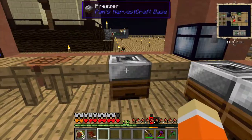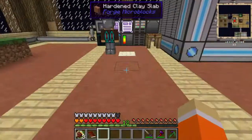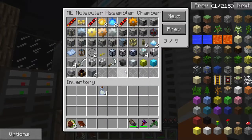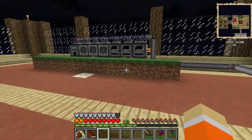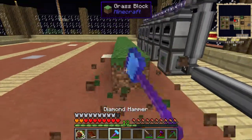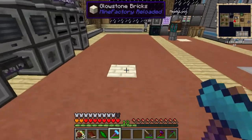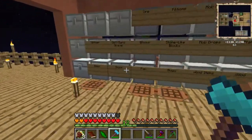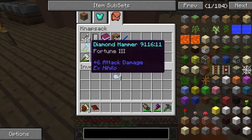Crafting things by hand kind of sucks, just saying. You're so spoiled - we've only had the ME for like two episodes. I don't like using my hands. Machine frame, machine frame. Turbine housing done! You know what doesn't work on grass when you're trying to get shards with a hammer? Fortune.